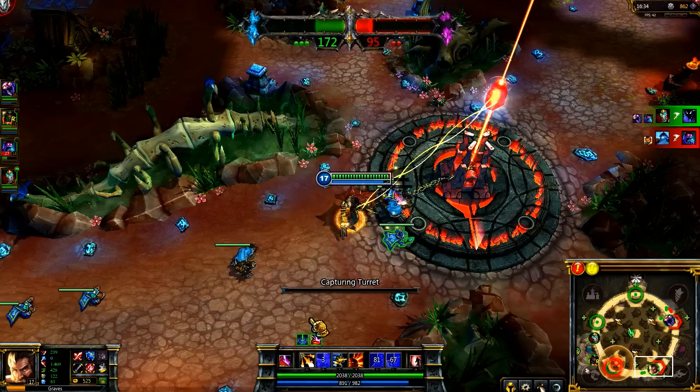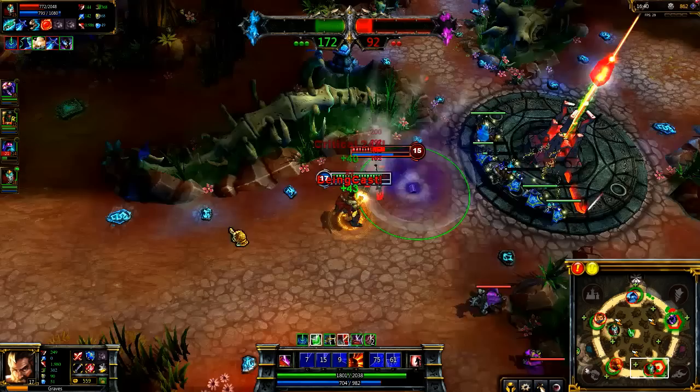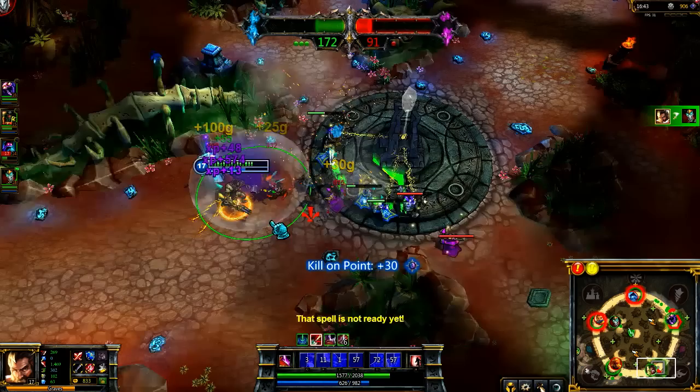Buckshot gives Graves a lot of power in melee-heavy games as well. As Shaco deceives over the wall, I back up with Quickdraw, lay down a Smokescreen, and deal tons of damage with Buckshot. As he hallucinates, I prime Collateral Damage, certain to kill both him and his clone.